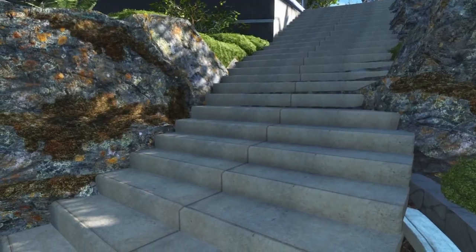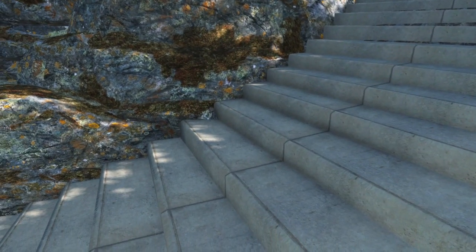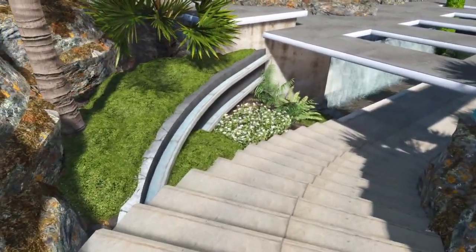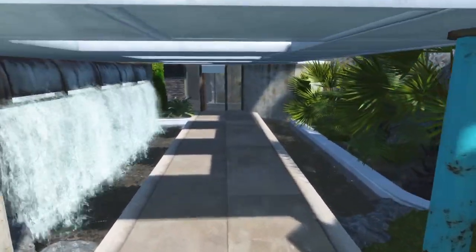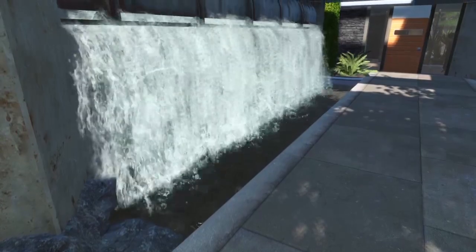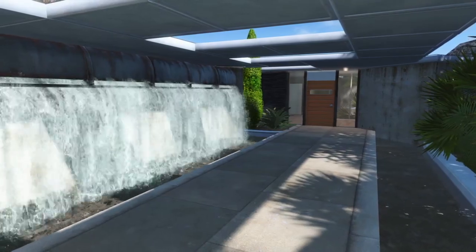The staircase kind of reveals the house as you come down — you see it on the sides with built-up cliff areas using large boulders and some grass, same thing on the other side. The whole staircase came down into the entryway area, and I wanted to make this pretty unique. I've got this little waterfall water feature here that leads up to the main door.